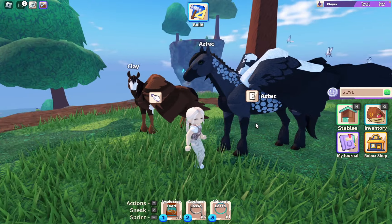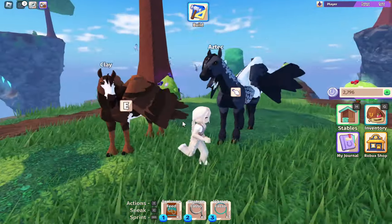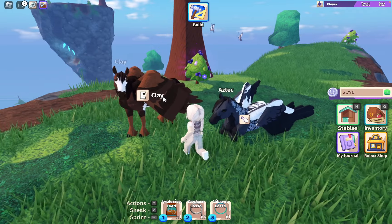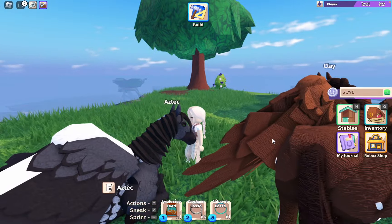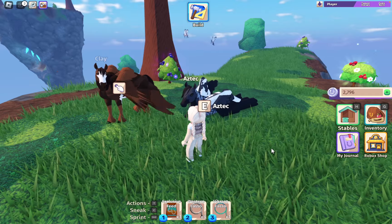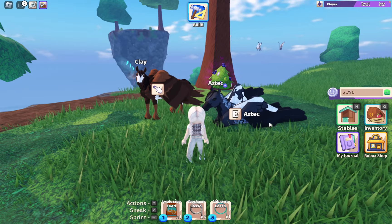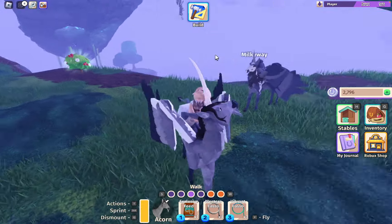Here is Aztec — we all know Aztec from before the update. And this is Clay, another winged horse. They're all really cool. His wings are fully maxed out; I think Clay's are almost maxed out too. I love Aztec so much — he's so pretty, I just couldn't leave him behind with the update. I put so much money into upgrading the wings because that's really expensive.